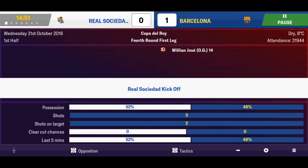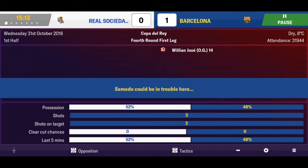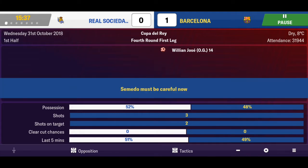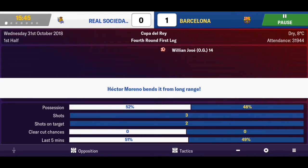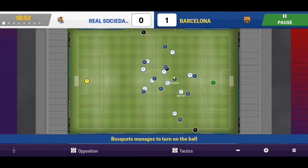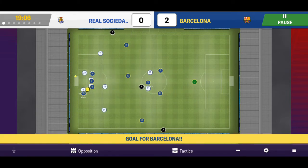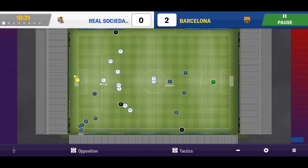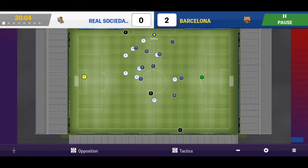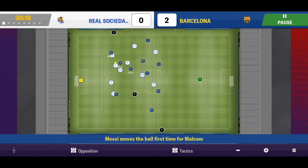Semedo gets a yellow card quite early on. Zora with a good interception - the youngster is getting more and more game time as these games go on. Messi gets his goal - what a goal from Messi! He went all around the keeper, had enough patience and coolness to actually slot that in from quite a narrow angle. But you would expect nothing less from him.